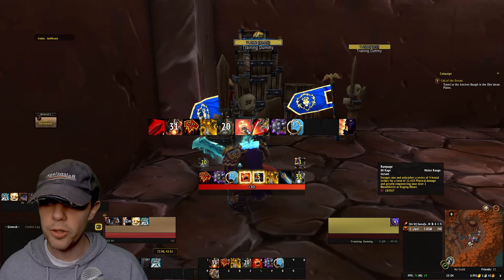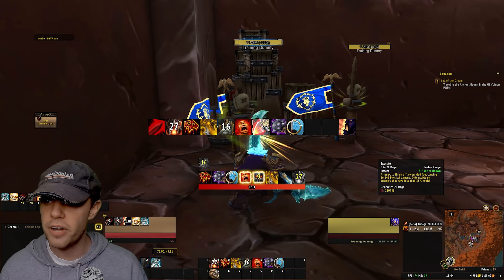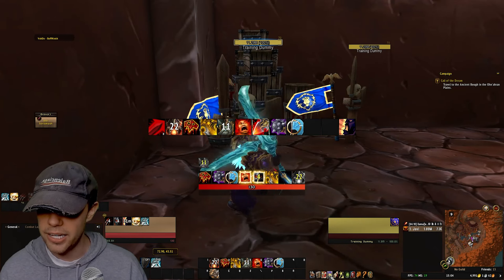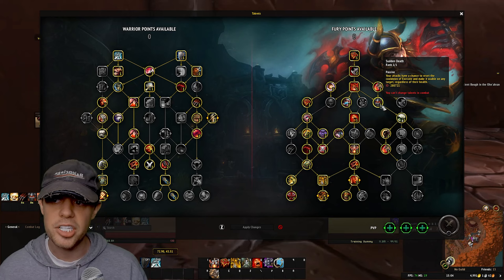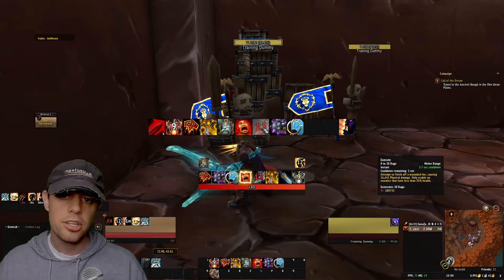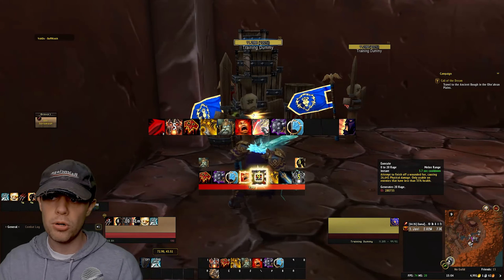After that on the priority list is Execute. You can usually only use it at 35% health — but we can use it earlier because of the Sudden Death talent: your attacks have a chance to reset the cooldown of Execute and make it usable at any percentage of health. So we use Execute whenever we can, whether the target is at 35% health or under, or when Sudden Death has procced.